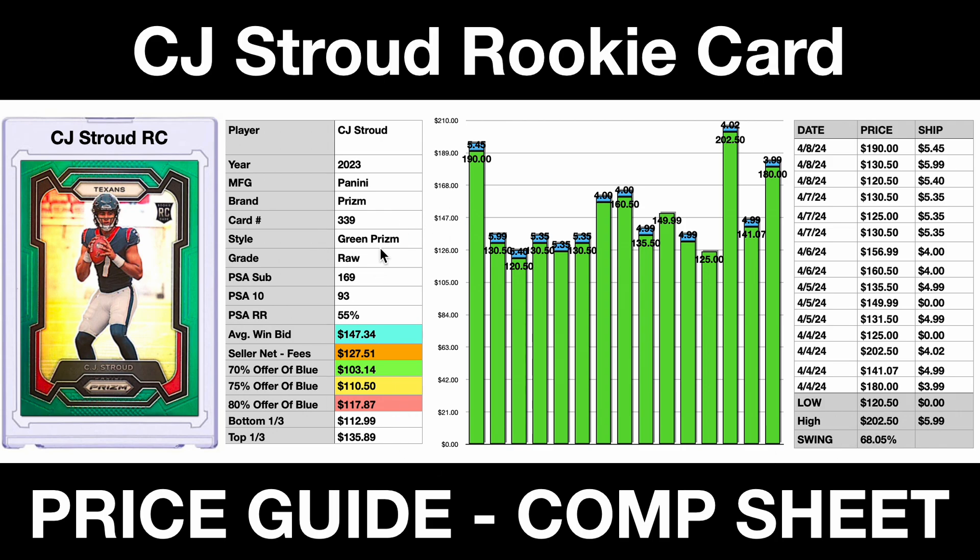We're taking a look at the raw card. This is card 339, the green prism. PSA submissions: we've got 169 submissions, 93 have come back perfect 10s. That's a 55% rate of return. That's relatively consistent across all Prism sets — basketball, football — right now for the 2023. They're coming back at a pretty ridiculous rate.